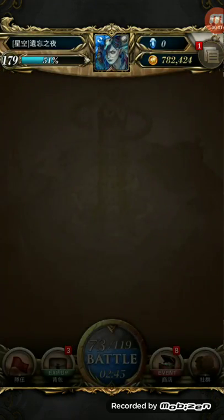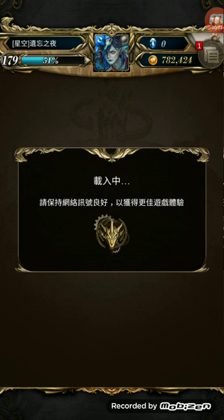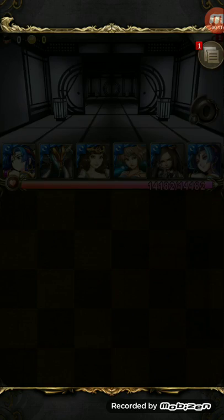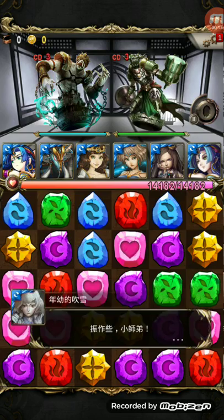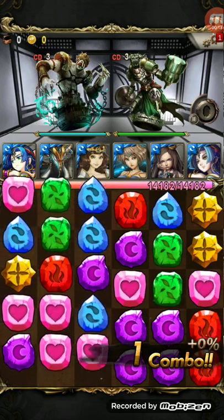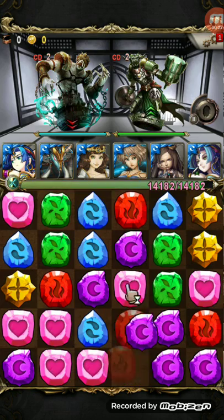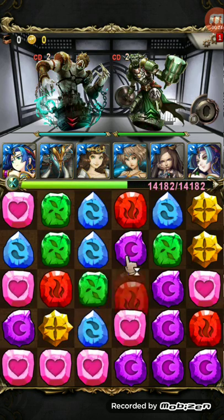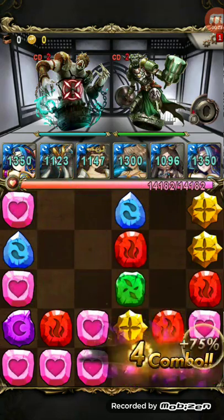Hey guys, today the Unyielding Hatred is coming back. Madhead has been kind enough, and this is the team I've used: Jill Margaret. Jill Margaret is a very good combination for this stage because high recovery and spinning skills are needed.